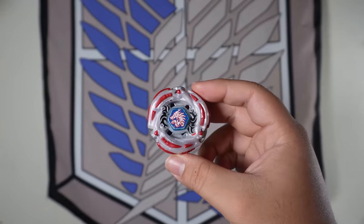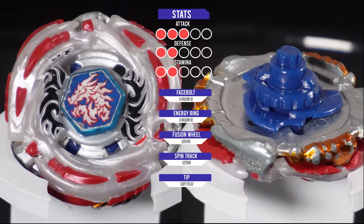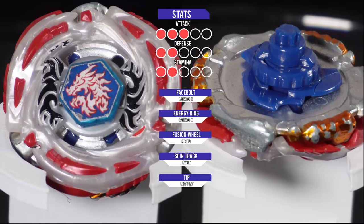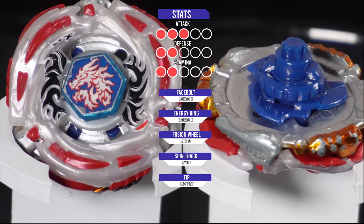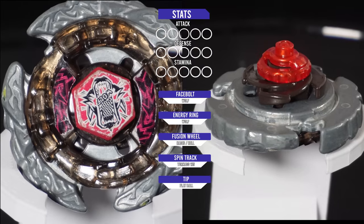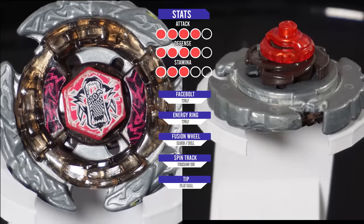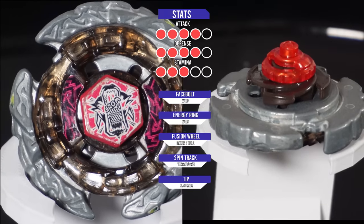Our second stage will be against Meteor L-Drago. L-Drago is a left-spinning attack-type Beyblade owned by Ryuga in the anime. Both Ryuga and Julian had a significant encounter in the anime, with Ryuga claiming his Beyblade is the best left-spinning Beyblade. I think this should be a pretty nice matchup since Gravity Destroyer can also spin towards the left. And for our third stage, we're going to be doing an evolution battle against Hellwolf, a balance-type Beyblade and the evolution of Dark Wolf from our previous video.